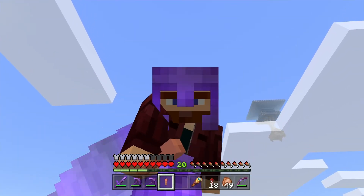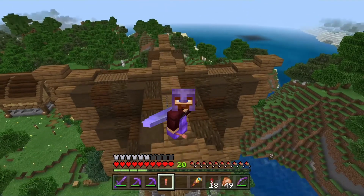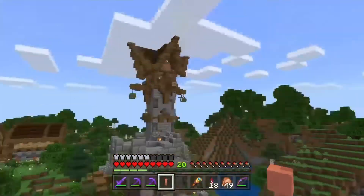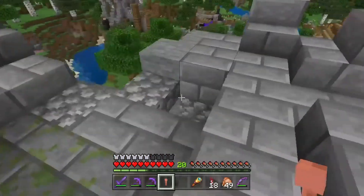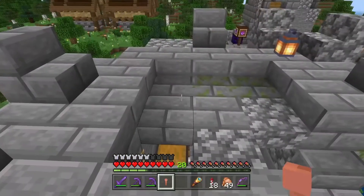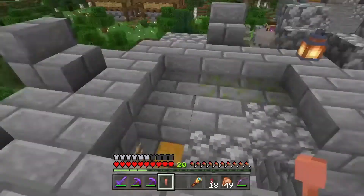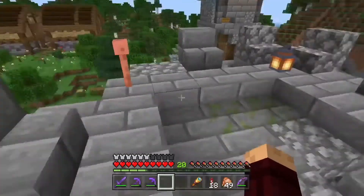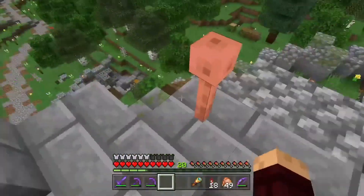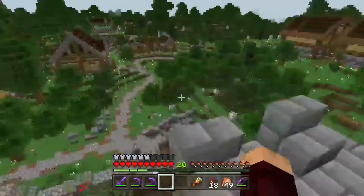We also got ourselves a lightning rod, and this thing is amazing — it's going to protect us from lightning storms. The most safe place is right over here on top of the blacksmith tower, because the stone is not going to burn. So I think this is fine, just for safety right now. Of course I'm going to put a lightning rod somewhere else when I get to it.